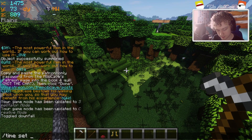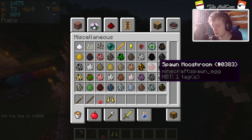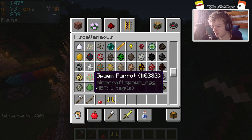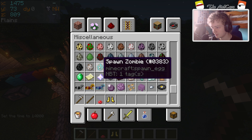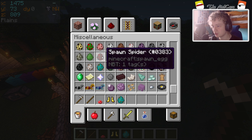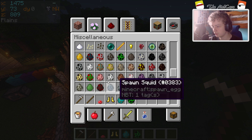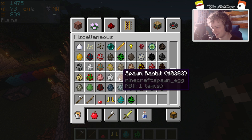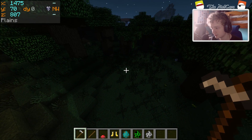Let us spawn in some mobs. In fact, let's turn it to nighttime. And then if we go and spawn in some... we definitely need some zombies, because they're the special zombies in this one. And some creepers, why not? And a skeleton - there we go. So we've got some of the three normal things.